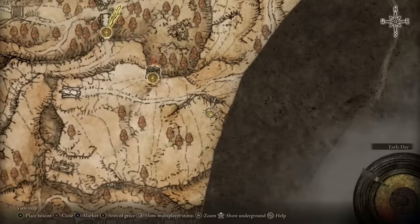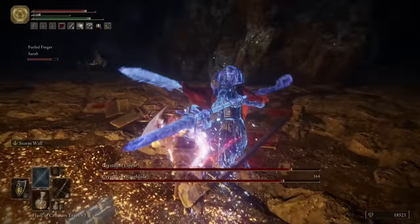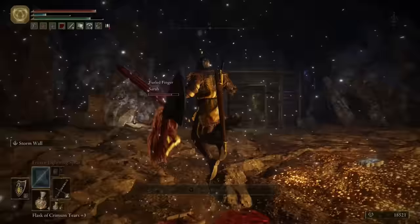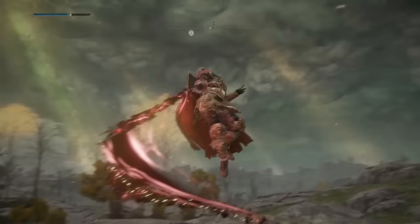The second bell bearing is located in the Altus Tunnel on the northern part of the map. Just like before, you do need to defeat the boss to get the bell bearing, but these guys were surprisingly easier than the first one. With these bell bearings, you should be able to upgrade your special weapons to at least plus 4.